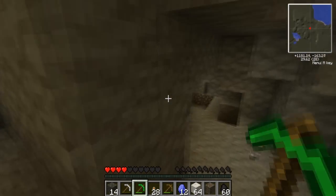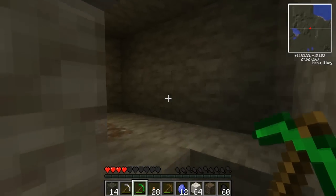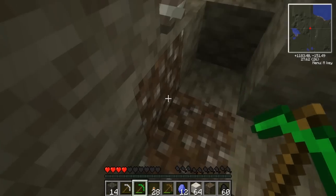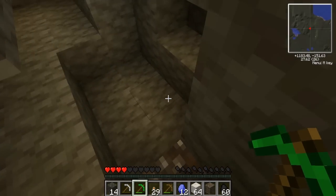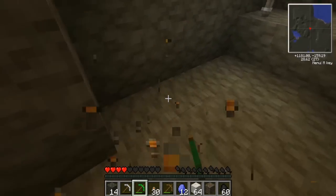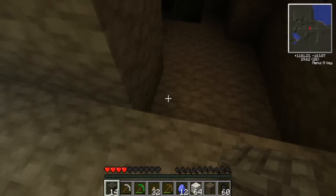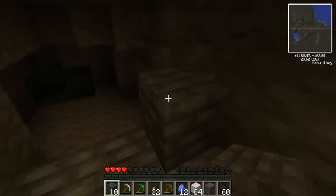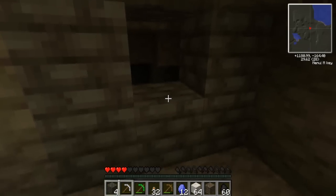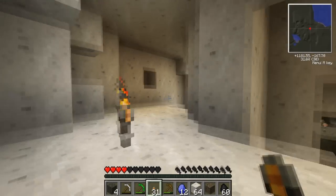I wonder if there's any obsidian down here. Probably. Is there anything else down here? You need an emerald shovel — nope, since you'll probably never use it anyway. Well, I'm gonna make one and stick it in the chest in case you do. I could use a kick-ass emerald axe. I don't know if it's good but I'm sure it is.